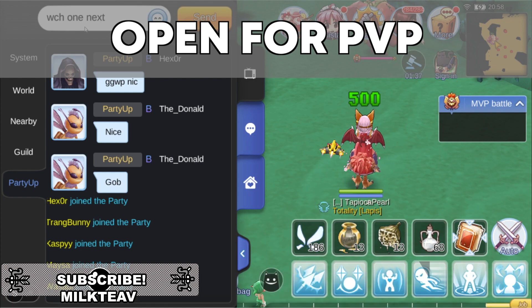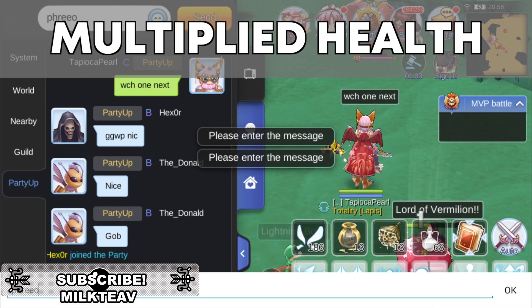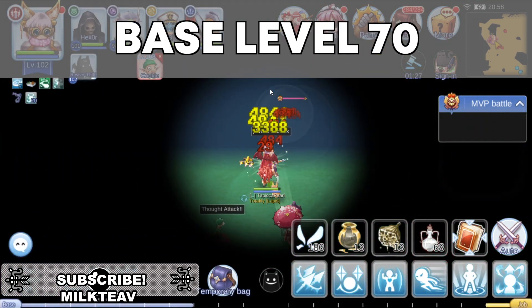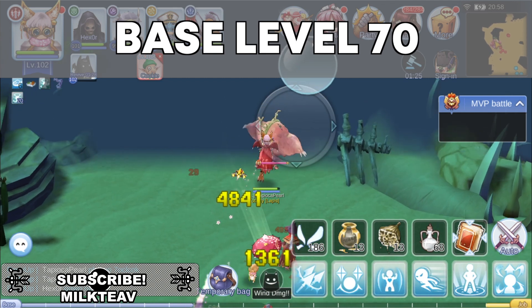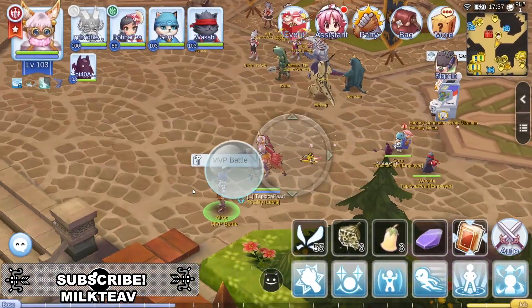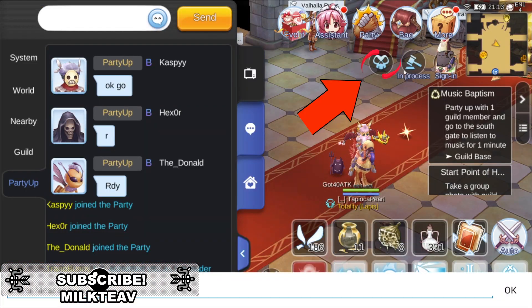The MVPs and mini bosses in this event have multiplied health pools, which means it takes longer to kill them compared to their regular counterparts in the outside world. You and your party mates need to be at least base level 70 to join the event. Once you're ready, as the party leader you can join by either talking to the NPC named Altos in Frontier Square or by clicking the icon which shows up during the event.